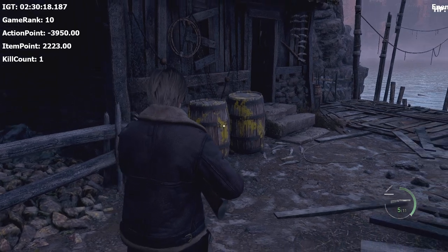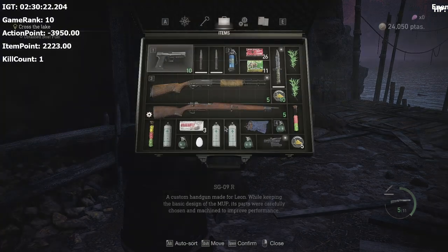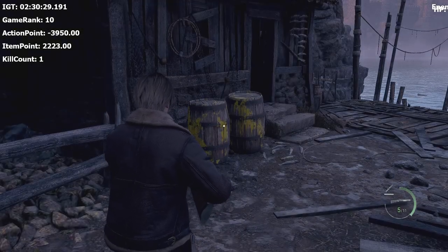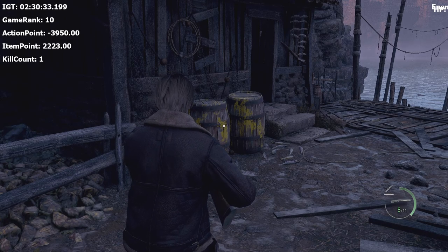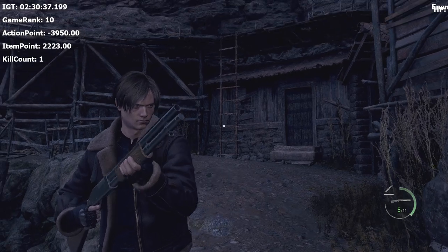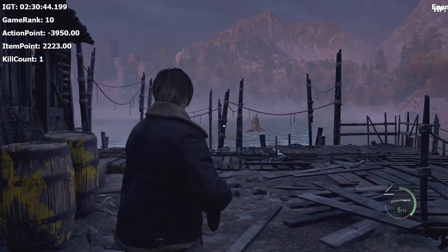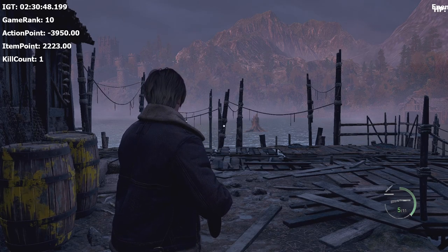The way the game calculates DA is by adding Action Points and Item Points. Item Points are literally just the sum total of all your items — if you have more items, the game assumes you're better equipped to deal with difficulty and ups it. Action Points go down if you get hit and up if you kill enemies — basically how well you're doing.